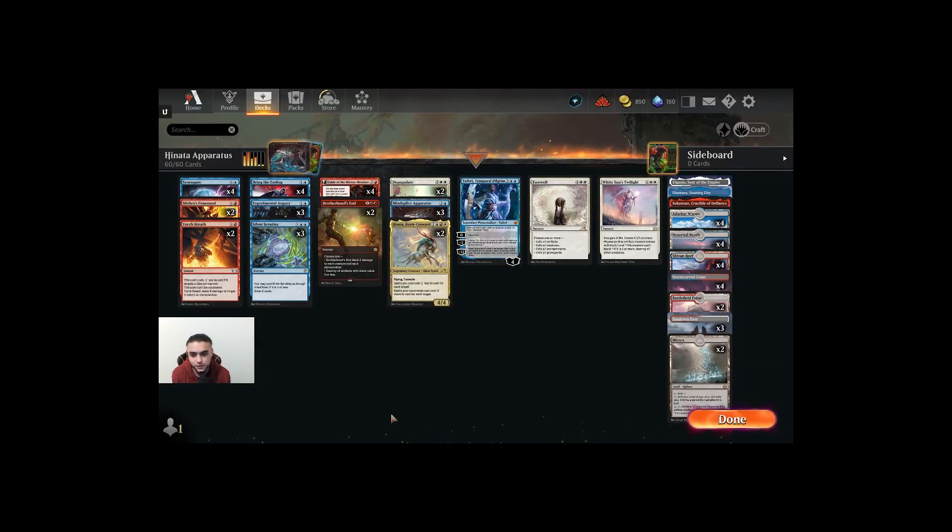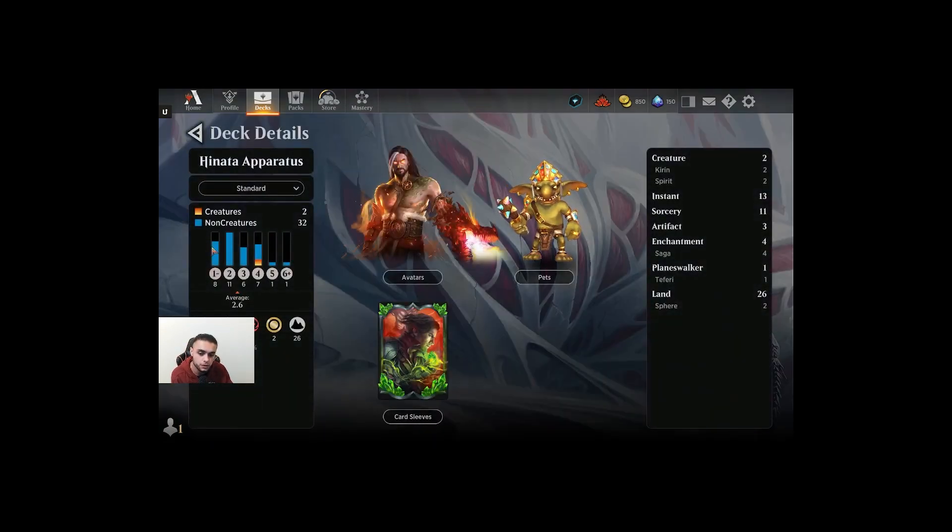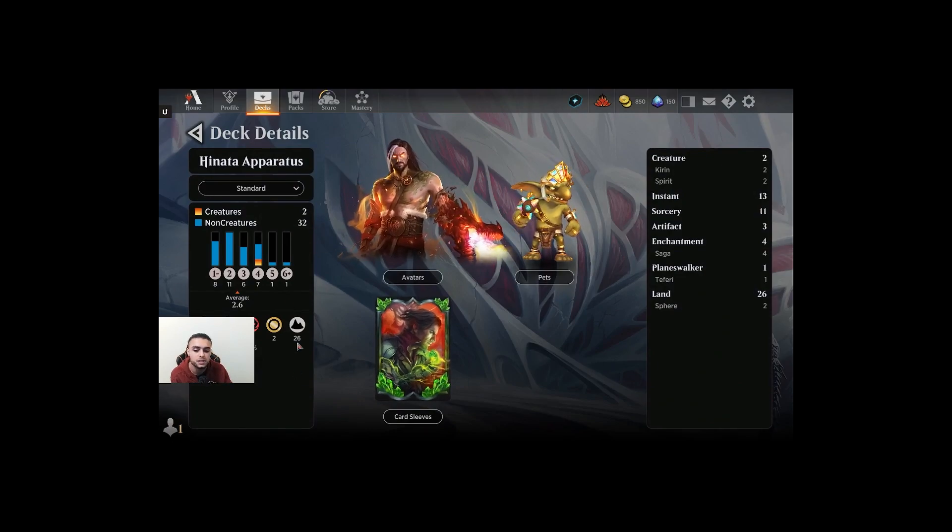Hello everyone and welcome to today's video. Today we are going to be playing Hinata Mind Splice Apparatus Jeskai Control Shell. It's going to be a standard best of one list with average converted mana cost 2.6. It has 2 creatures, 32 non-creatures, and 26 lands.